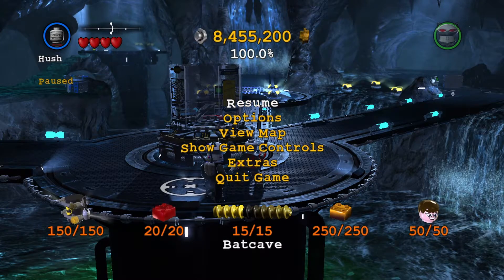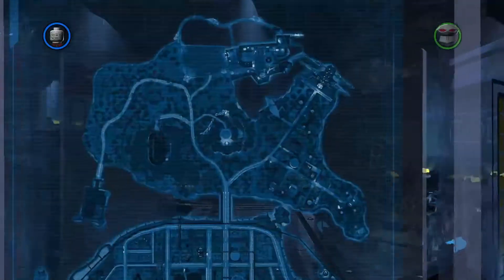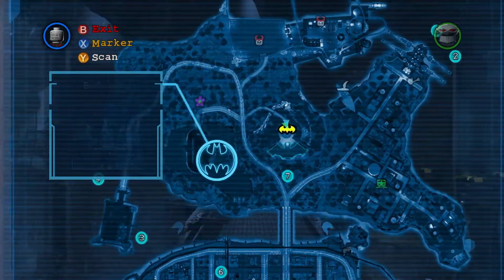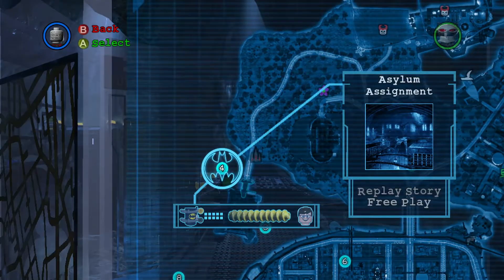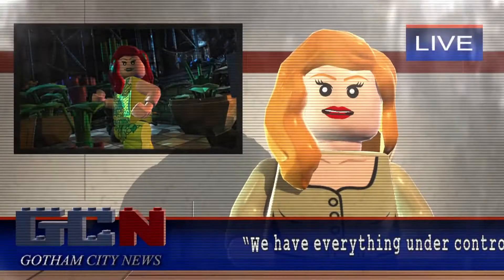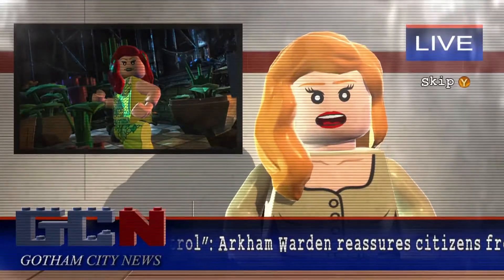Hey guys, how y'all doing today? My name is FranchiseFanatic, and welcome back to the channel. Today we have another episode of LEGO Batman 2 DC Super Heroes. We're tackling level 4, Arkham Assignment, which is one of my favorite missions in the whole game — you'll probably see why as you watch this video. Like and subscribe if you're new, and if you enjoyed the video, liking also helps.